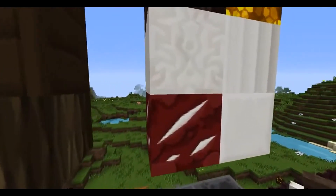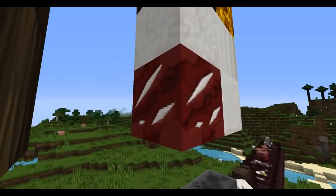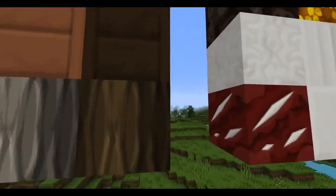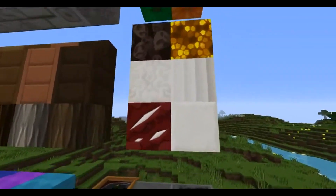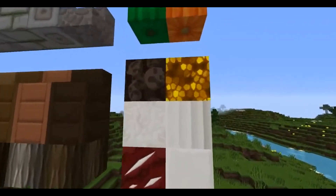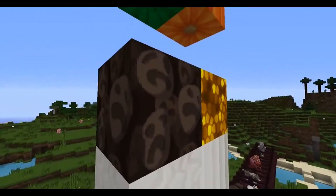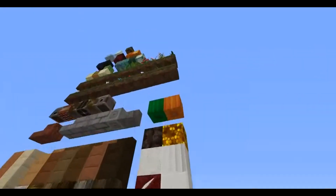Oh my goodness, look at this moving texture - I've never actually seen that before, that's so good! Well done. I guess the OCD pack has some moving textures too, so that's still good. And this is dark oak, and this is like the nether collection - look at it, it's so good, such a great texture.